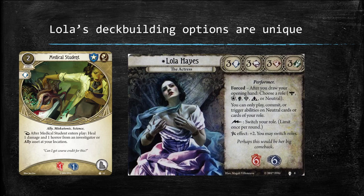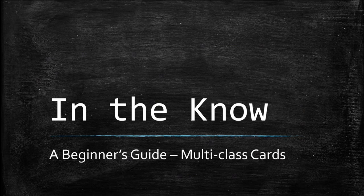At the time of this recording there are only five multi-class cards in the game, which doesn't give Lola many options to explore. The flood of multi-class cards expected in Edge of the Earth — especially multi-class cards with a level greater than zero such as Divination and Blur — should make Lola fans very happy. Players who really enjoy deck building will have a lot of fun with Lola once Edge of the Earth hits the shelves.